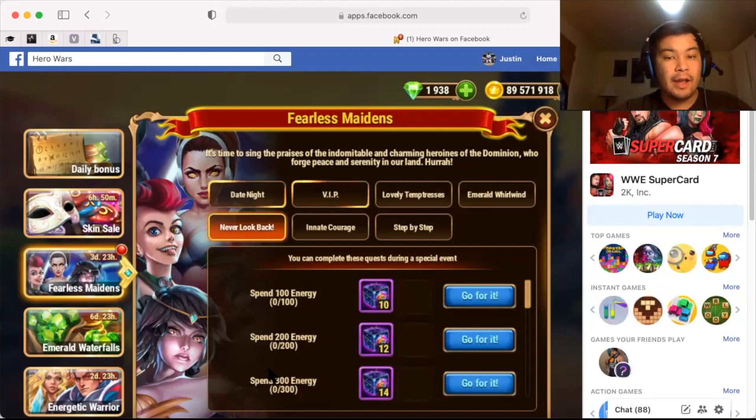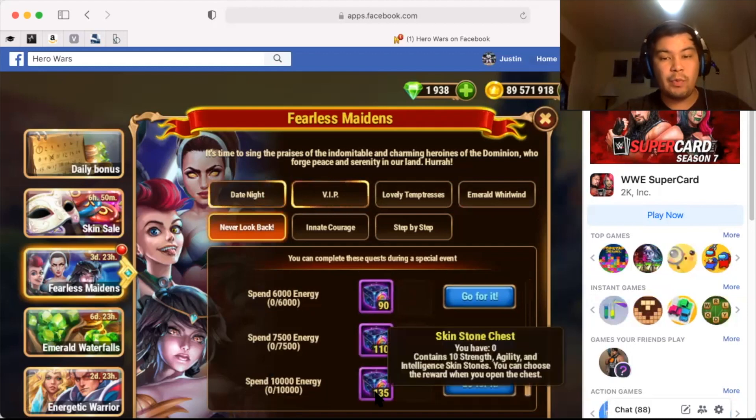We have Never Look Back. Here they want you to spend energy, and again we got mini skin stone chests. I call them mini because the other ones are called large skin stone chests that have 150. So for me I call these mini. I realize the game is trying to make it seem like this is normal by saying it's just a skin stone chest, but yeah, no.